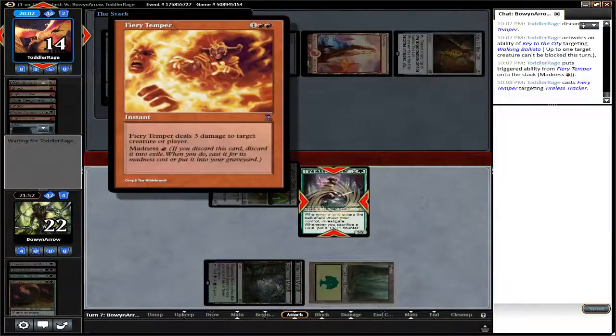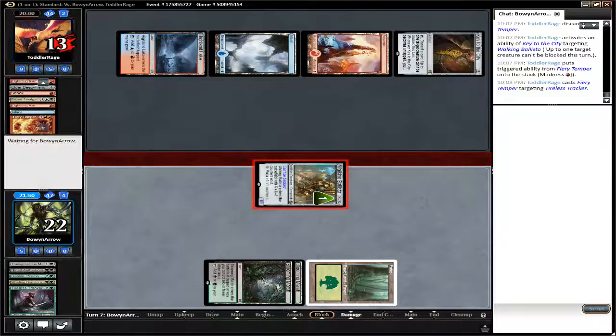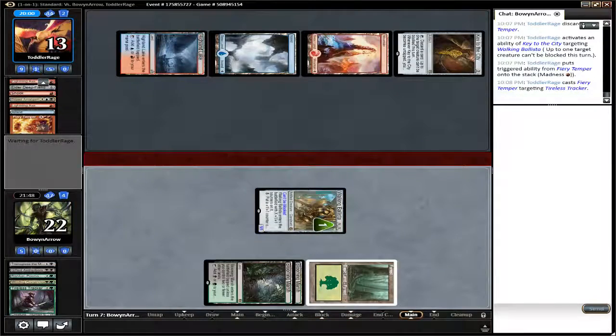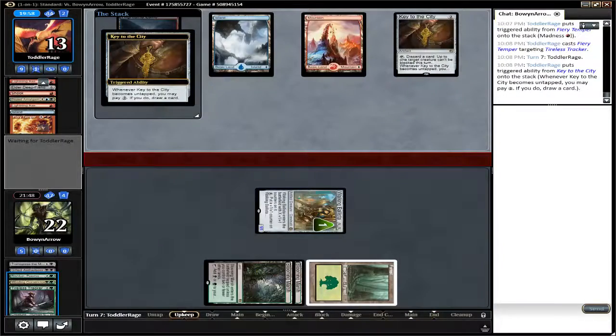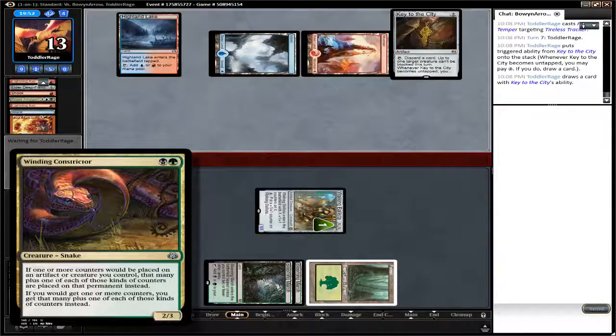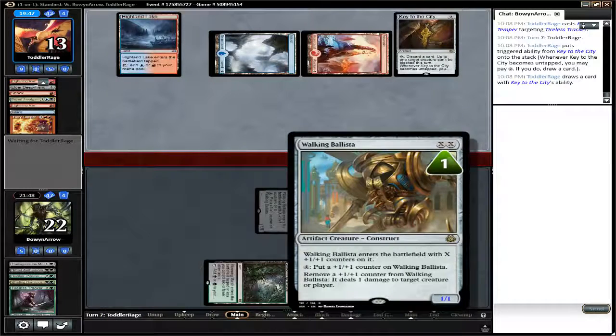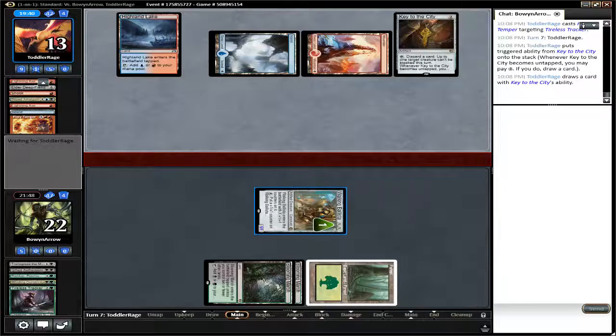Key to the City, discarding Fiery Temper to kill off Tireless Tracker before he gets going any further. Now that I've seen this deck in action with Rishkar, Winding Constrictor, and Verdurous Gearhulk, he's got a ton of ways to put plus one plus one counters on Walking Ballista. I can see the appeal of Walking Ballista. I still don't think he's a very good card, but I can see the appeal now that I've seen some of these cards.